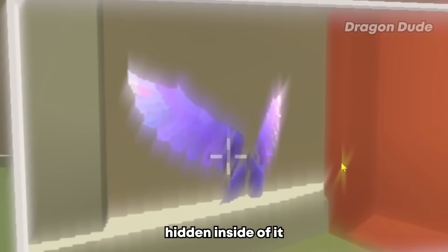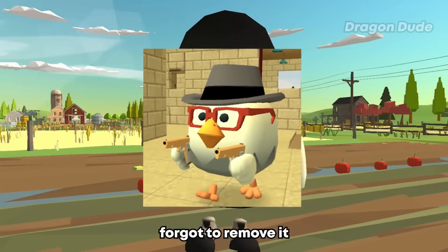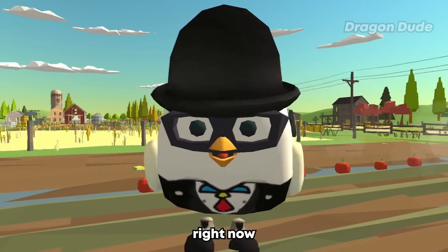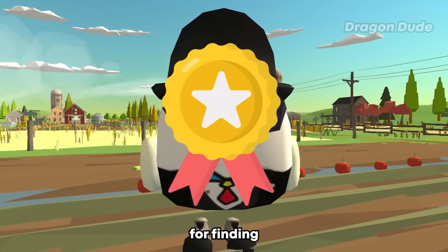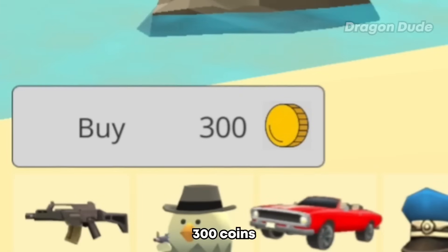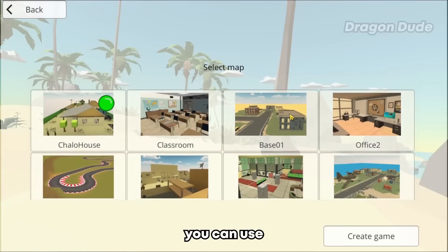Go back to the computer and you can see a purple ring hidden inside the crates. This used to be an old secret, but the Chaloax developers forgot to remove it — when they add new secrets they remove old ones. Developers, please don't delete it! It would be nice if Chicken Gun had an achievement for finding these secrets, or better yet, if you find the secrets you can get the item for free. Right now it costs 300 coins in the shop.